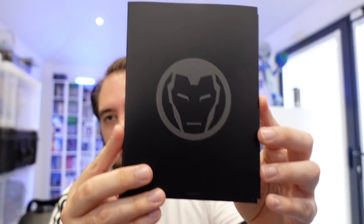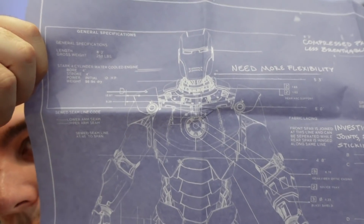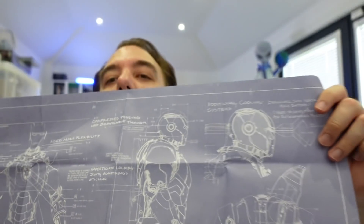Ooh, what is this? I see Iron Man on the front — my favourite Avenger — so I'm already excited. What's inside here? That's the packaging — very slick. There's something inside it. These could be plans to make my own Iron Man suit. I'm sure it's possible — maybe one day. It is plans for the suit! Madness. There we go — plans for the suit. I can build my own suit.